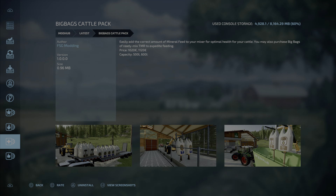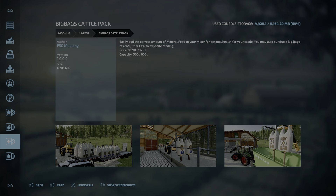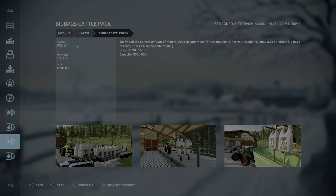Here we have the Big Bags Cattle Pack by FSG Modding, 0.96 megabytes, one slot. Easily add the correct amount of mineral feed to your mixer for optimal cattle health. You can also purchase big bags of ready-mix TMR to expedite feeding. Price is 1,020 or 1,120, capacity is 500 or 600 liters. That's the Big Bags Cattle Pack by FSG Modding.